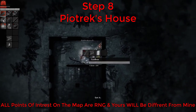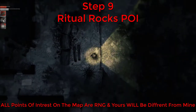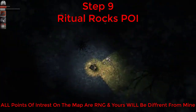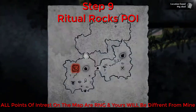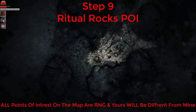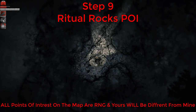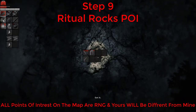You can search for the ritual rocks on your way back to hideout 2. At the ritual rocks there will be a shiny stone and engravings on the floor with a corpse. You can also search for the church that has a pipe inside. Remember to pick up the shiny stone before you leave.